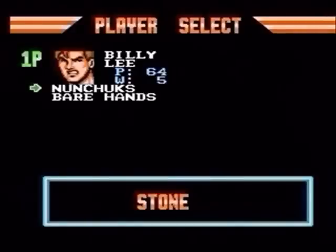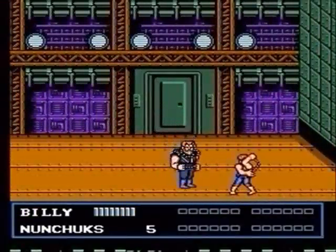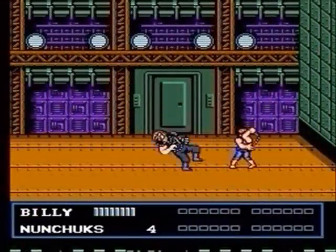When you get to the boss, equip your nunchucks on your select screen. Go up to him, hit him with 5 good hits with your nunchucks, and he's gonna go down.